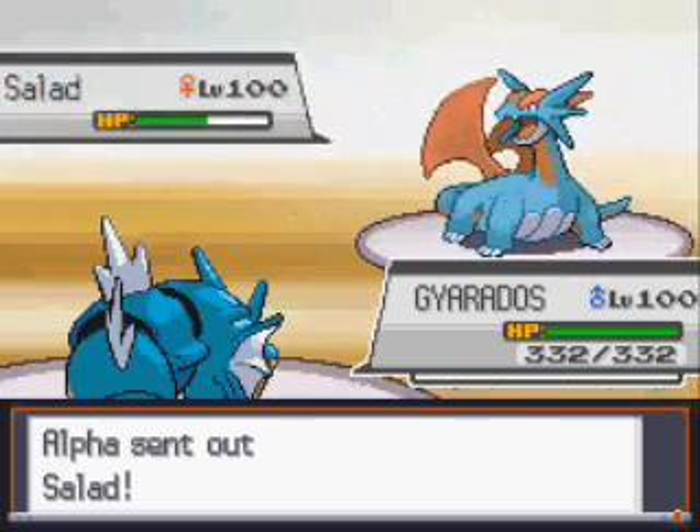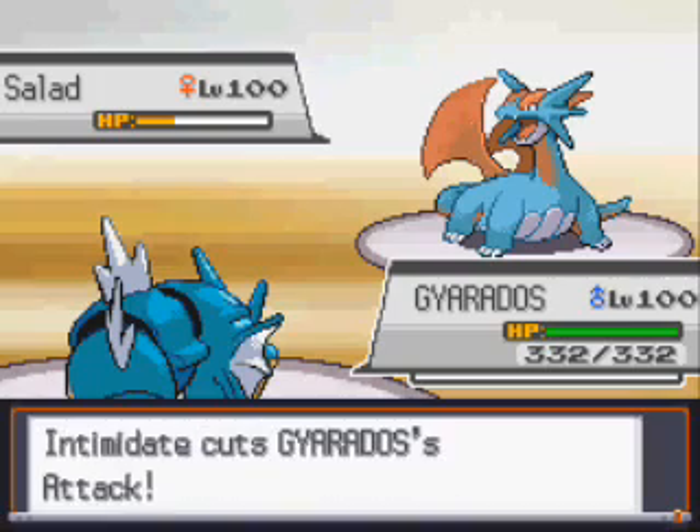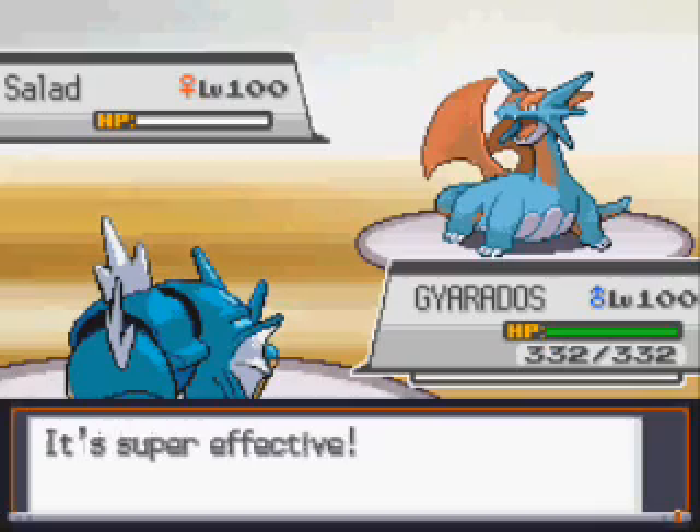All he has left is Salamence, who's at a quarter health now, which is obviously in Mismagius' killing range. But I'm just going to finish him with Gyarados' Stone Edge. Good game, Captain Zeff.